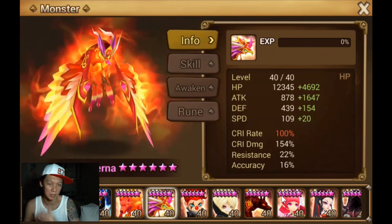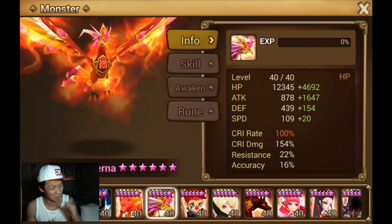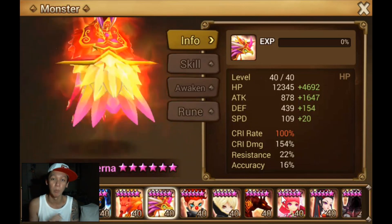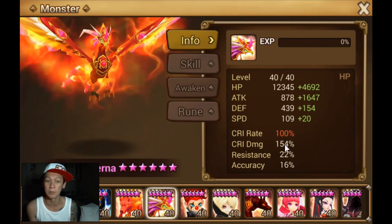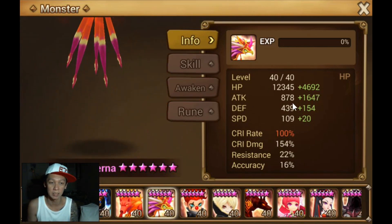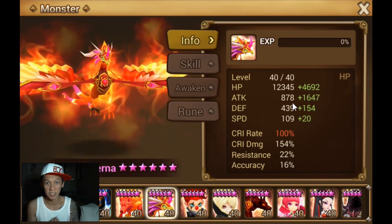You want to run attack with crit damage on every rune. In order to get 100% crit rate, you need at least 15% crit rate on every rune on a monster that doesn't get crit rate from awakening. So this is one of the rare cases where there's a 100% crit rate Perna. I guess this is why they say this is one of the best Perna — aside from the fact that it has really high attack, like double its base attack.